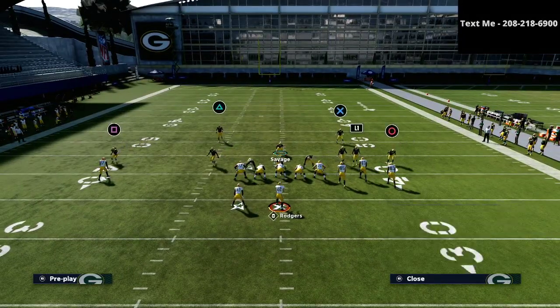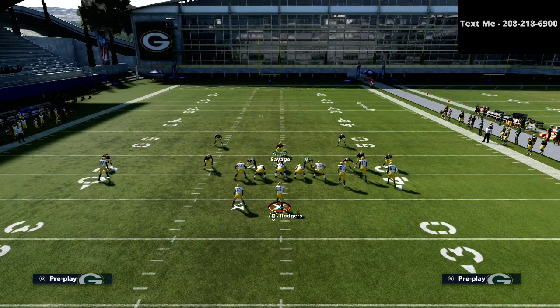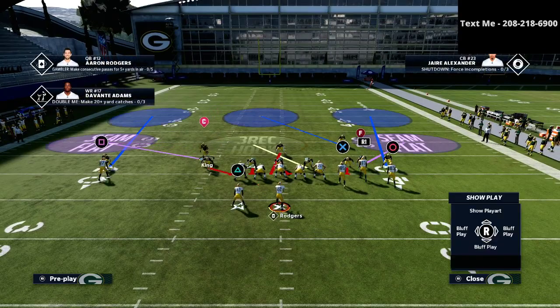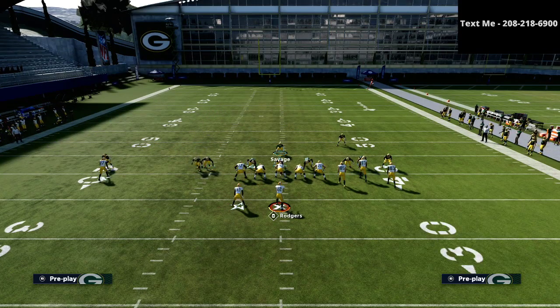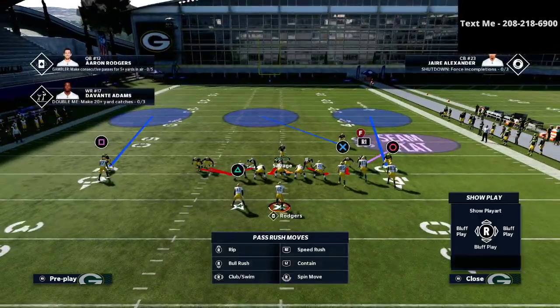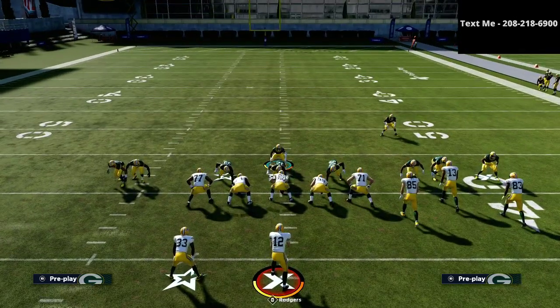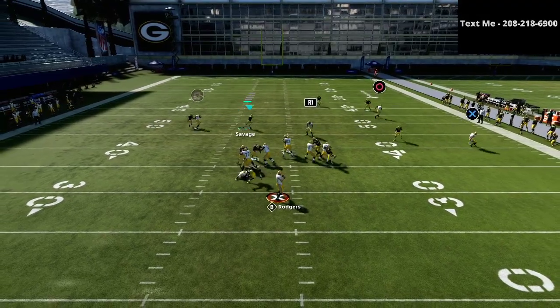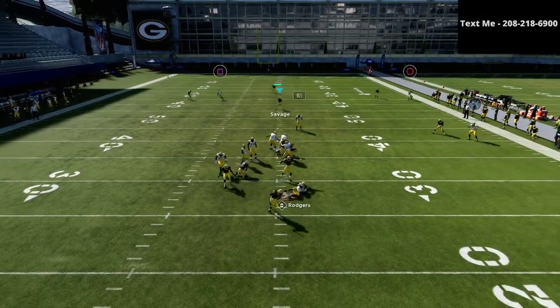This defense gives you that plus-one approach on both sides. Another thing you can do is take this safety and run him off just like this. It's basically about getting that safety down into the box and then using your user to open up lanes, and you're able to get the pressure right in.